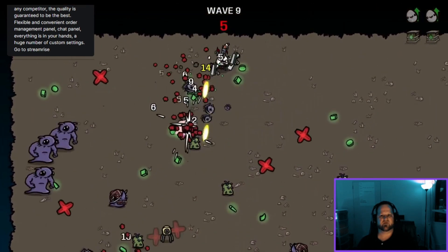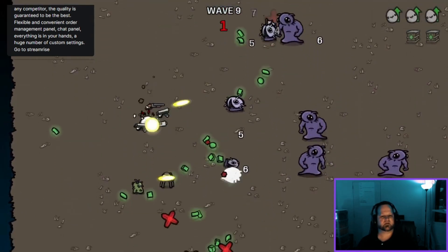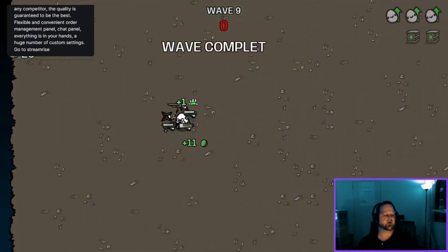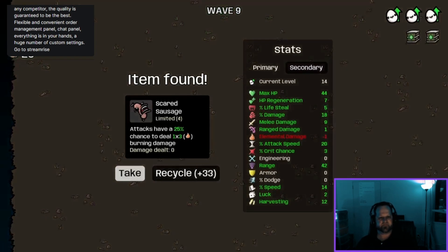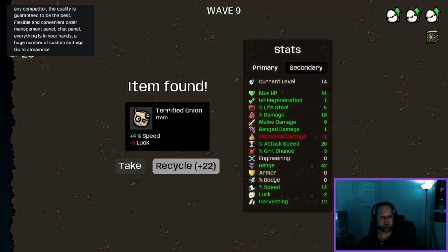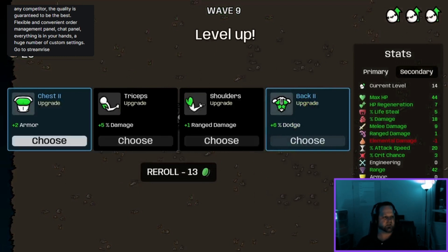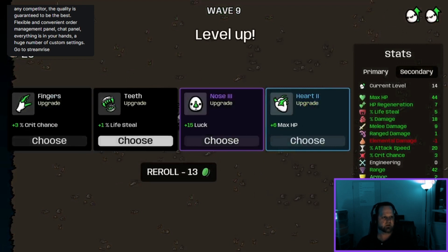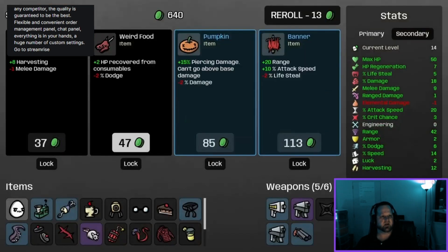585 — pretty close to 600. Going to recycle that one and that one. Let's get some armor — armor is currently at zero so let's build that up a bit. More HP always good, speed — let's get some dodging going on here.